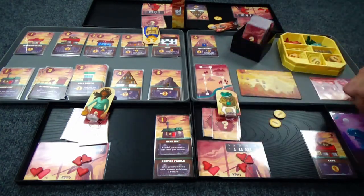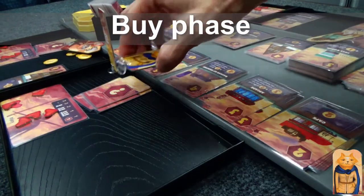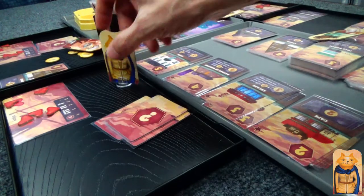I drew this for fun — it's the Sludge Monster. It does one damage but you can jump over it. Jumping is a pretty powerful ability.